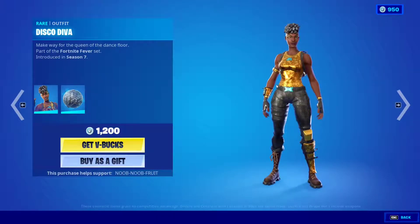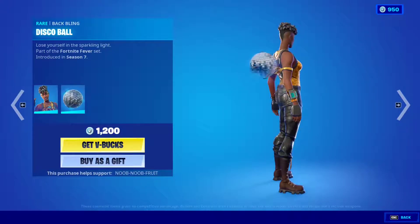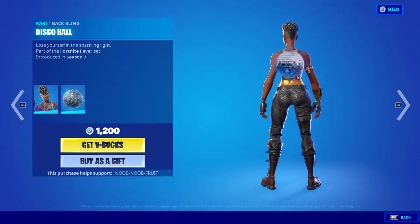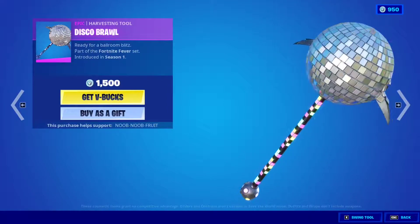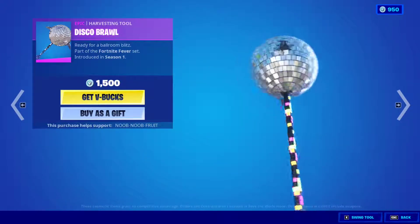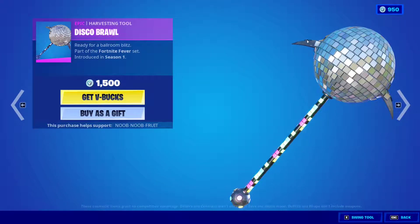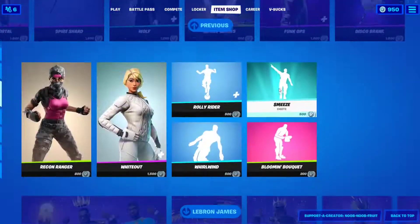Then we have the Disco Diva — the female version of that theme. Very nice and very cool, kind of love it too. Too bad they didn't give her two styles — they should have. Then we have the disco ball pickaxe. They definitely should have made the ball rotate — I mean how hard could that be? They literally took a normal pickaxe, put a disco ball on top, and added a glowing effect that changes color. They should have made it spin in my opinion.